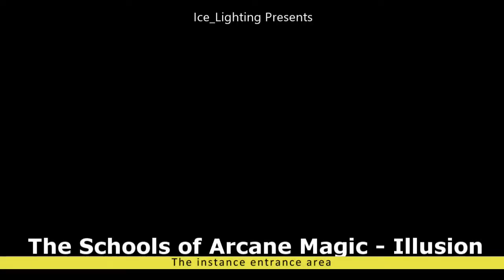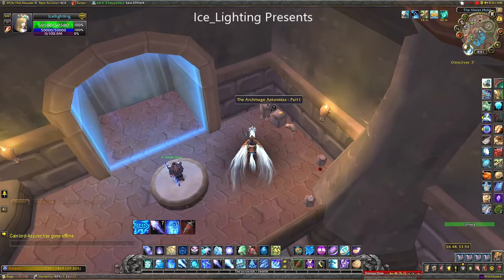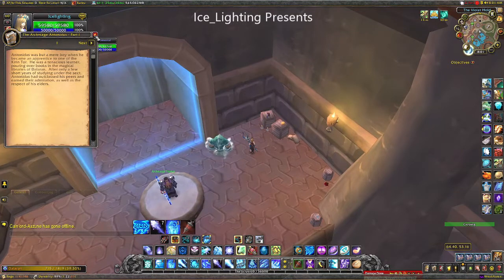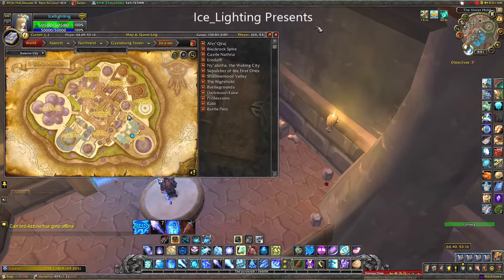Then we're on to Illusion, so this is in the entrance to the instance area. I didn't know how to describe this better than it's on this box on the opposite side to where you enter the instance, like that.